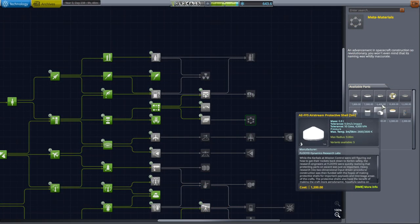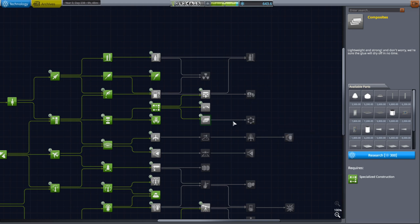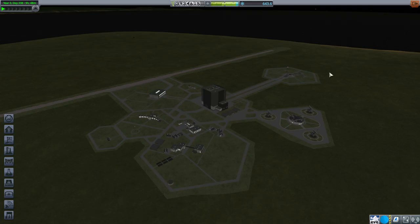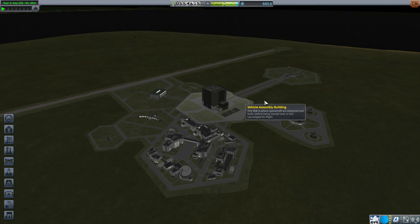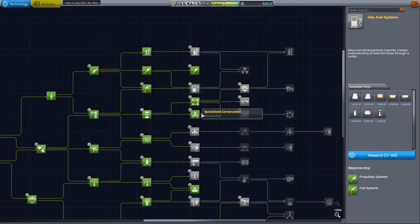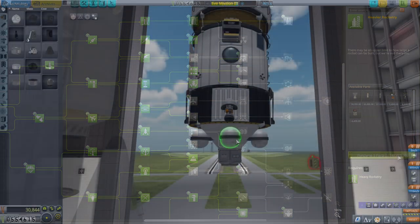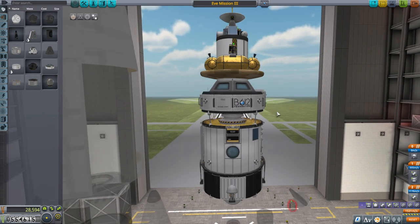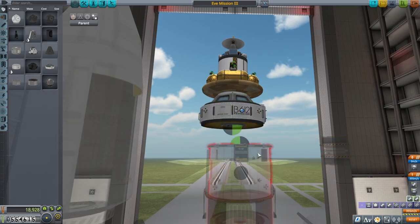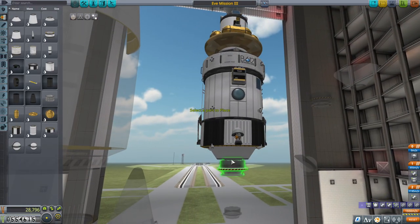I really want to build proper space stations and that means using the docking port senior, but we need to unlock the VAB to get that and we don't really have enough science. We need to get composites first and then metamaterials. Let me see how much the R&D building was — we technically have enough money, so I'll unlock it. Maybe we'll research heavier rocketry now, and I'll get composites. But we ultimately have to save up for metamaterials. I'm going to change up our docking port plan here from EVE mission 2.